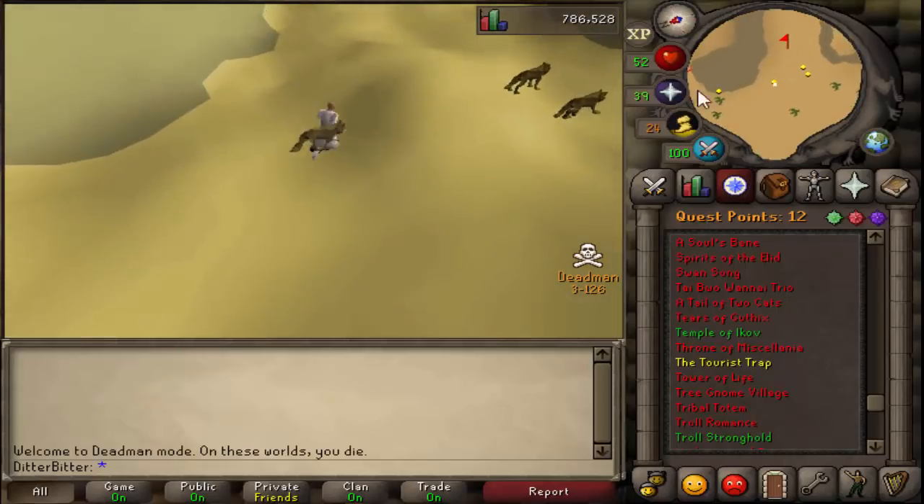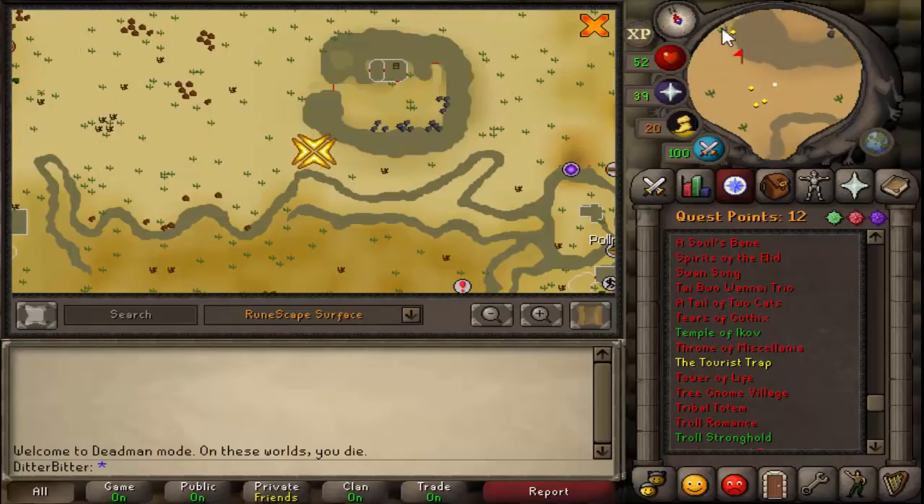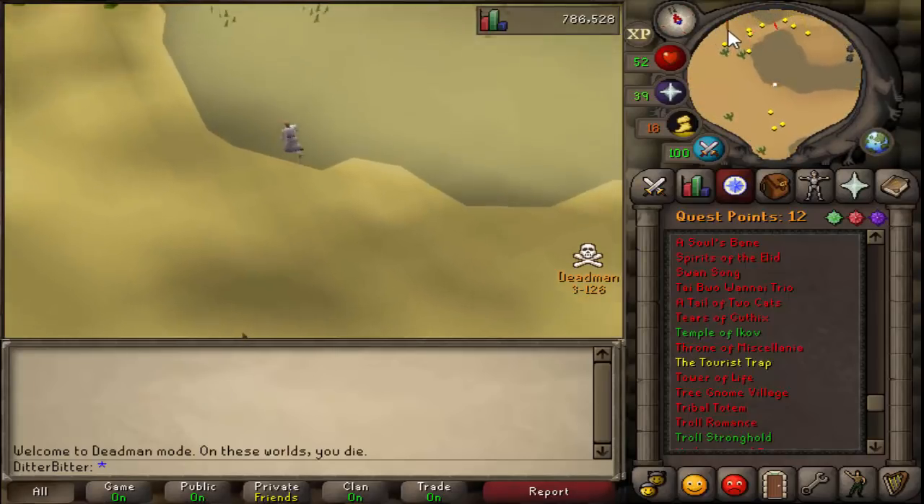Next up was Tourist Trap, and this is where things get very interesting and very unfortunate in the name of Deadman mode.